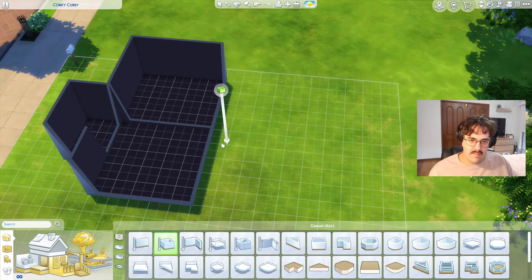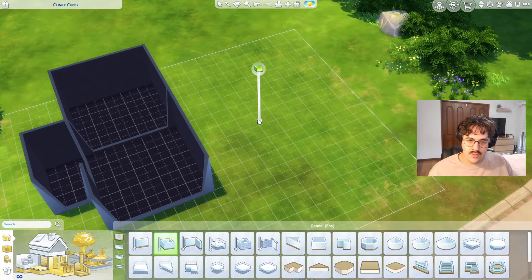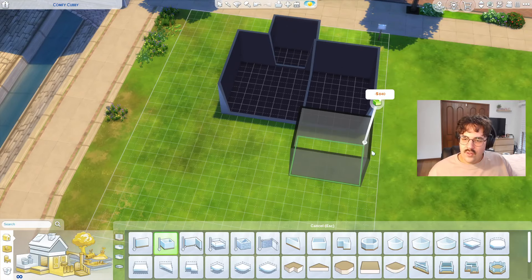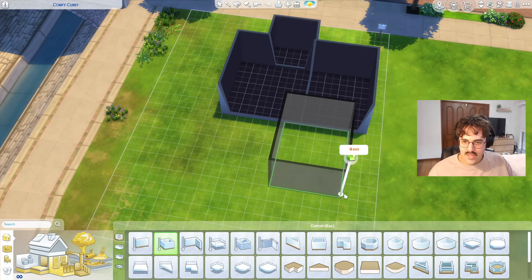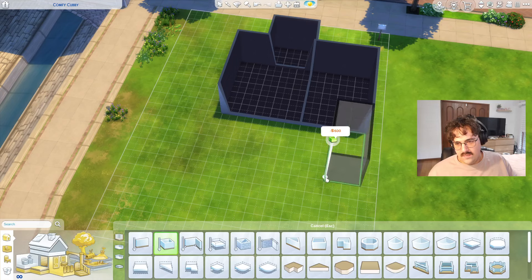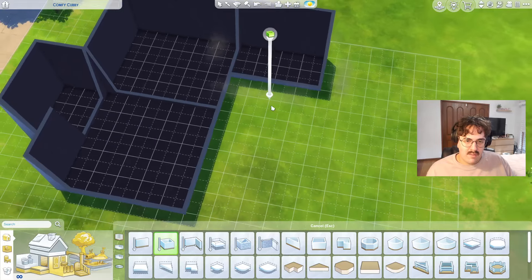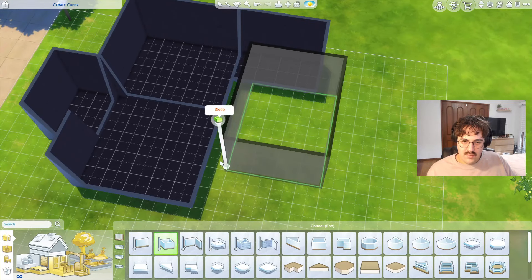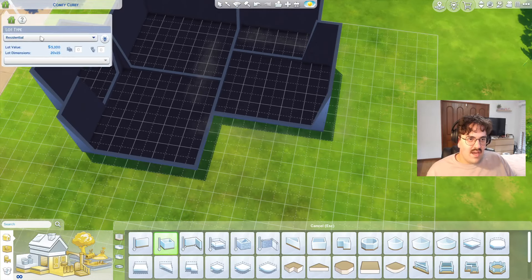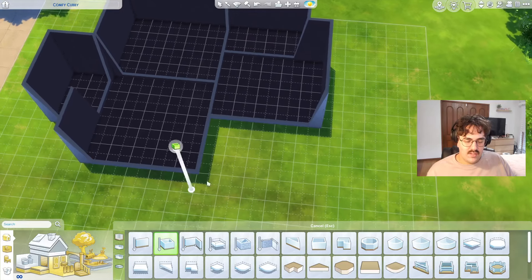We're also going to need a main bathroom and a main bedroom. I always struggle to work out floor plans. How about we do the bedroom here — that's a very decent-sized starter bedroom. And then what about an en suite? I feel like an en suite's fine because if you want to expand this house you could add a main bathroom later. And this could be like a little courtyard area — I thought that could be kind of fun. We're at $5,000 so far.